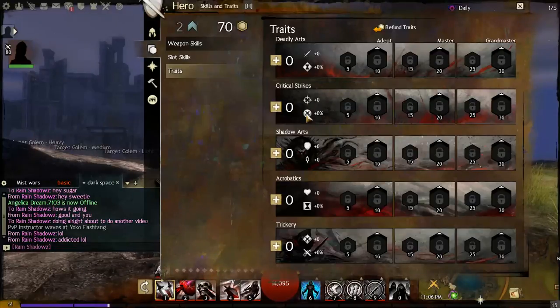For a thief, the second branch governs Precision and Critical Damage in Shadow Arts. The third tree will always govern Toughness as the primary stat, with a secondary stat — for the thief in Shadow Arts that secondary stat is Healing Power.